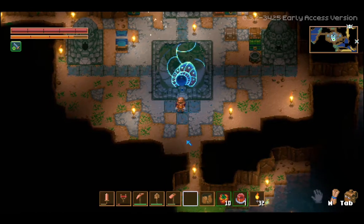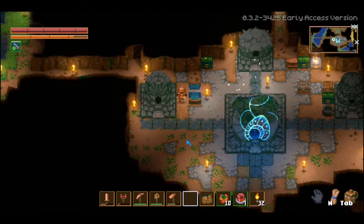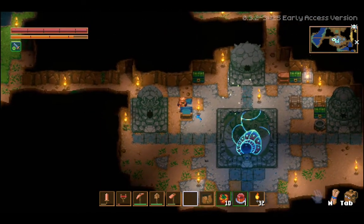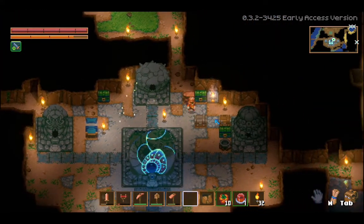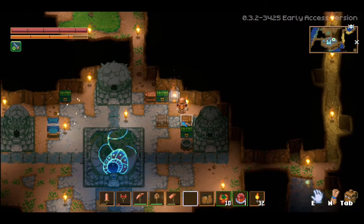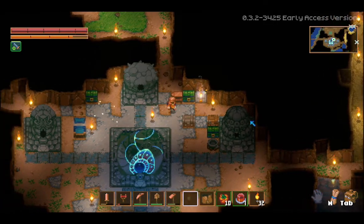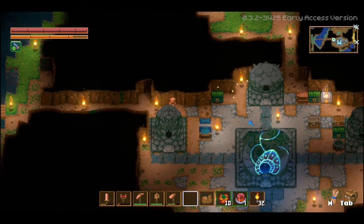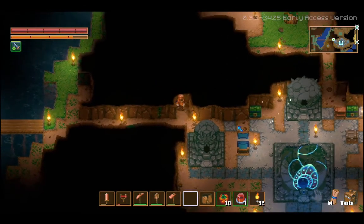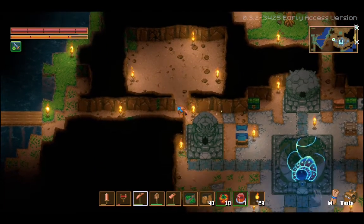Hello, my name is Seket, and we are playing Core Keeper. The first thing I want to do today - remember this bed - when we were looking at this workbench here, we saw that friendly inhabitants could move in if the bed is in a room to their liking. I think what we're going to start with today is digging out a couple of rooms.